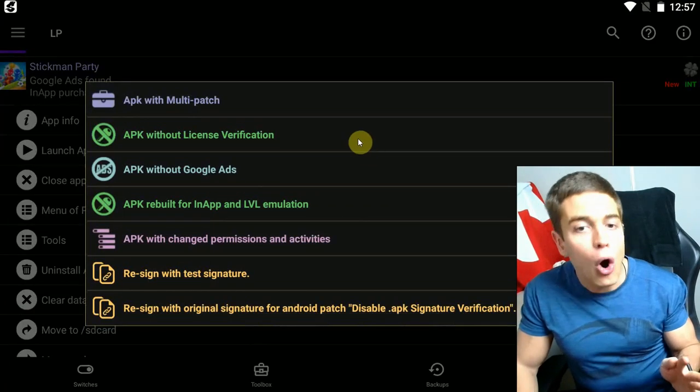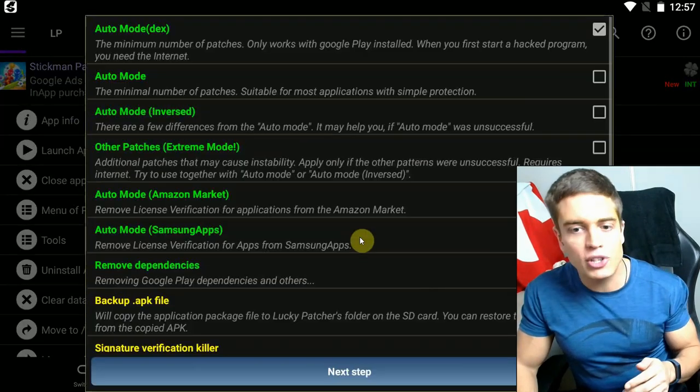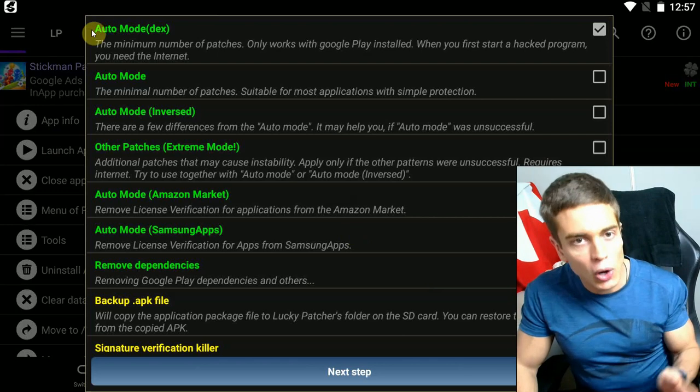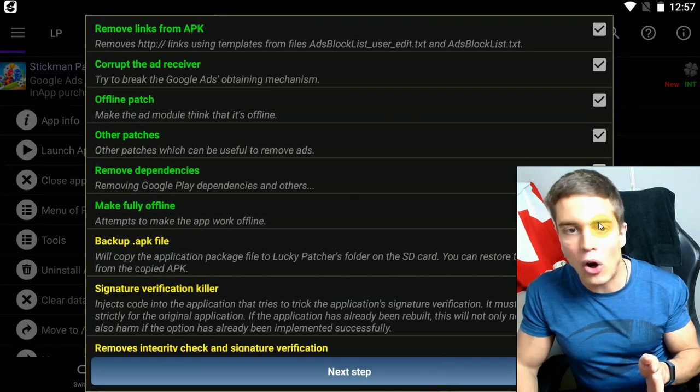I'm going to apply all of the patches, so I'm going for Multi-Patch, which is the first option. I'm checking all the options. Rebuild the app. Auto mode DEX is fine. Next step.